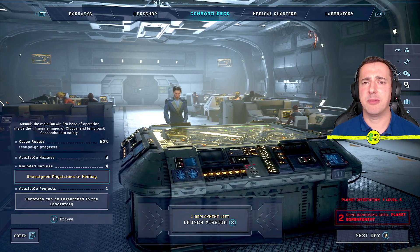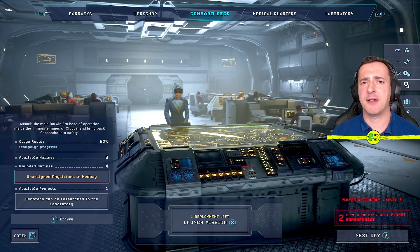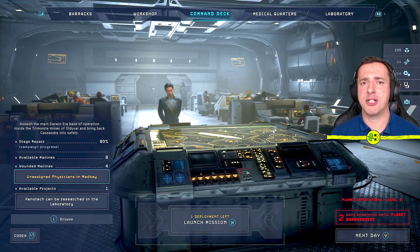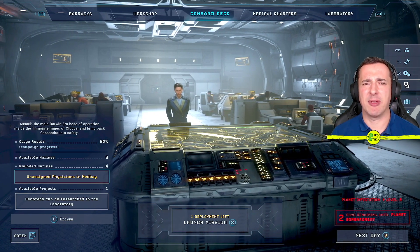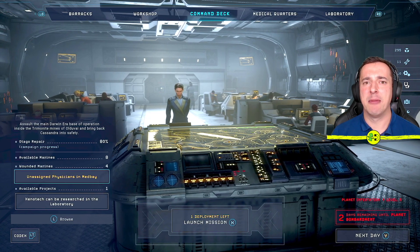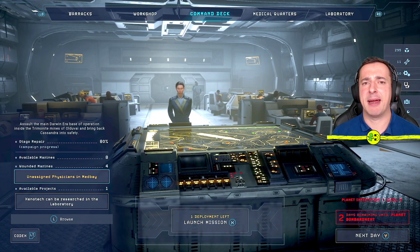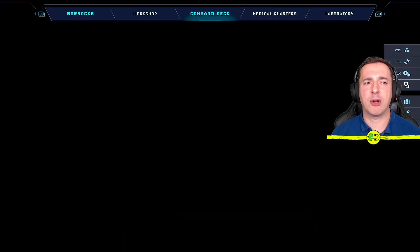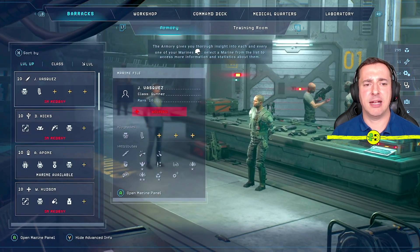In this Aliens Dark Descent Marine Classes Guide, I want to explain the five classes of marine that you can pick once your marine levels up enough to choose a class. When you've leveled them up, you'll get a choice in the barracks on how to level them up when you promote the marine. Let's have a quick look in my barracks.